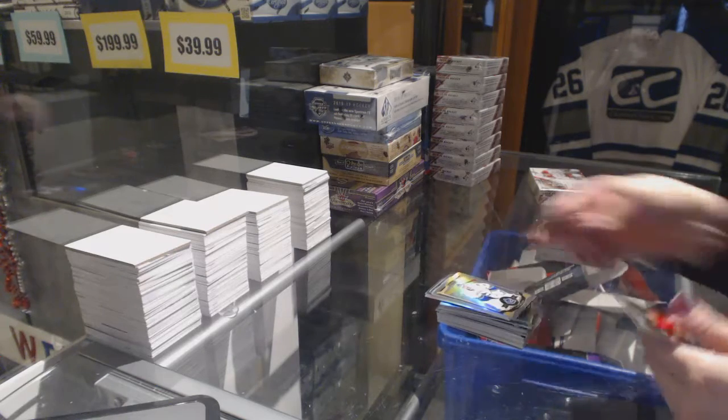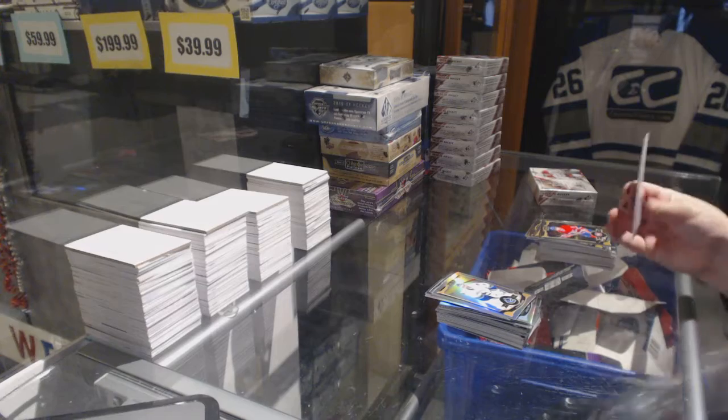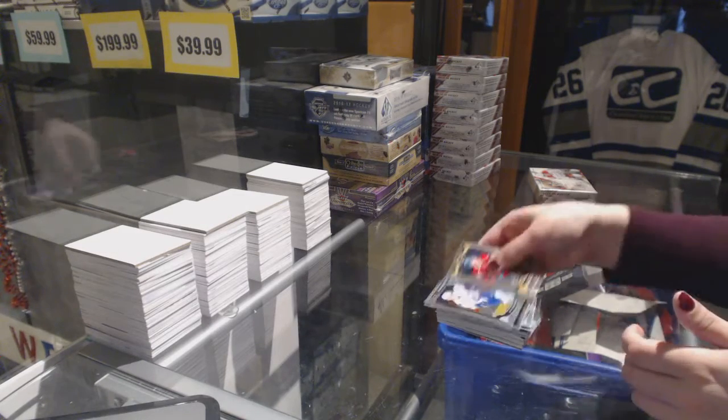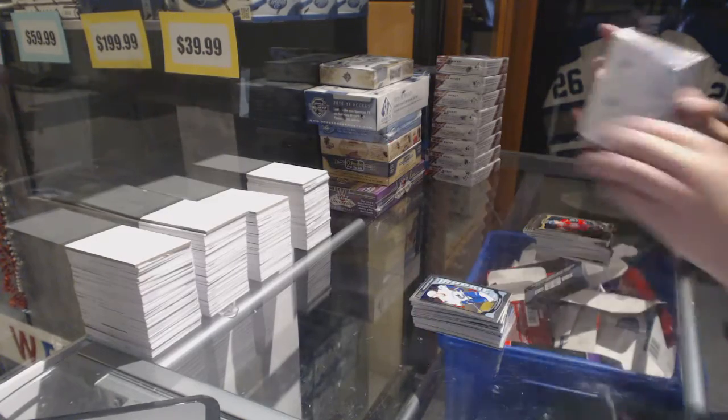Rainbow Brian Miller and a Colton Pareko rookie. And a John Van Beesbrook retro with a Jake Virtanen rookie. Looks like we're going for the SB Game News corner, doesn't it, Chad?